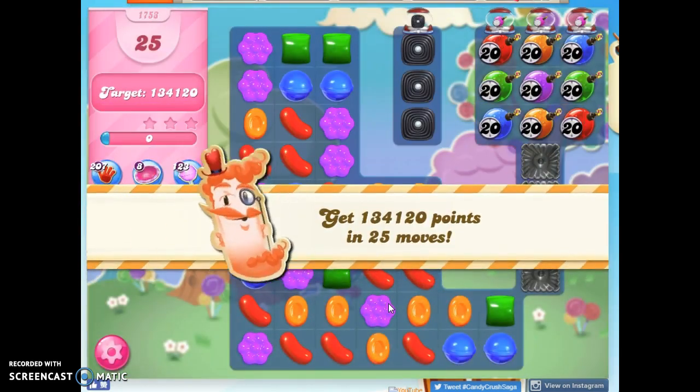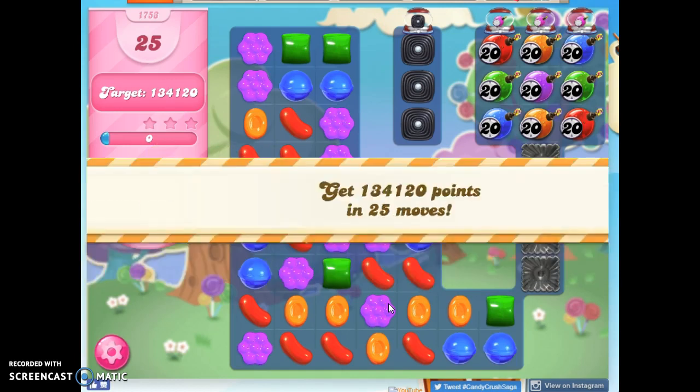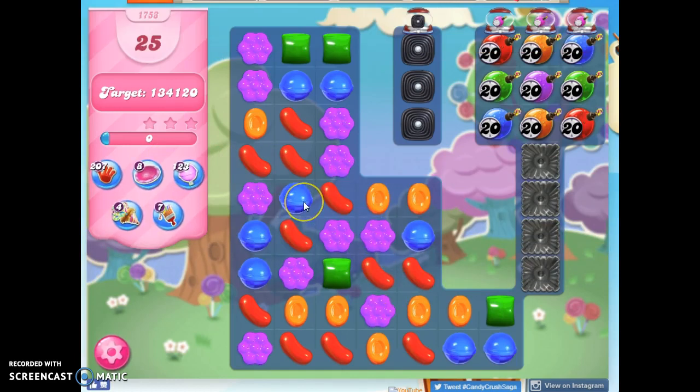And of course, we're losing all of our timed levels. I think there's only one remaining that's still a timed level. So let's see what we need to do to beat this. We've got 25 moves to get one star. I don't know exactly how many points that is because it's showing me a target higher than the last time I played this and the points I got.